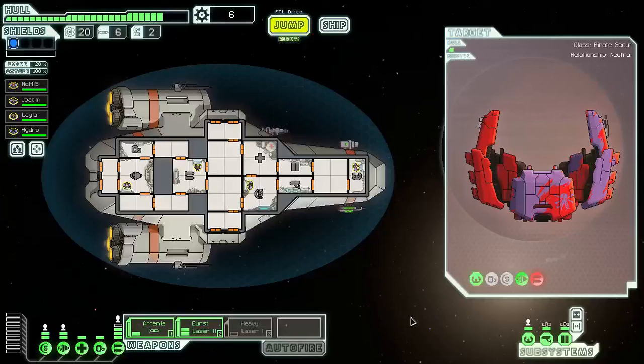Hello everyone, my name is Gnomist and welcome back to episode 2 of FTL. We are picking up exactly where we last left off. We just finished fighting this pirate scout and got a new crew member. Based on comments, a couple of guys suggested you would like crew members named after yourselves, so that's what we've done. I've put myself in the captain's seat of our Kestrel class ship.